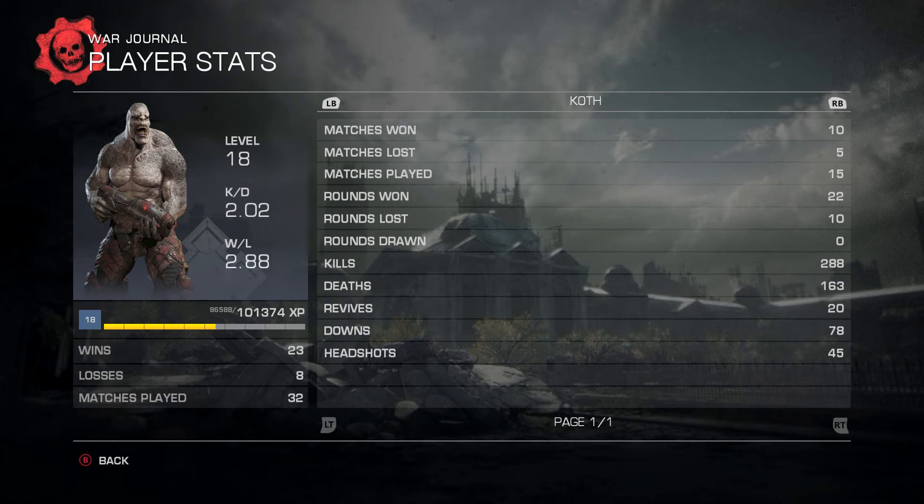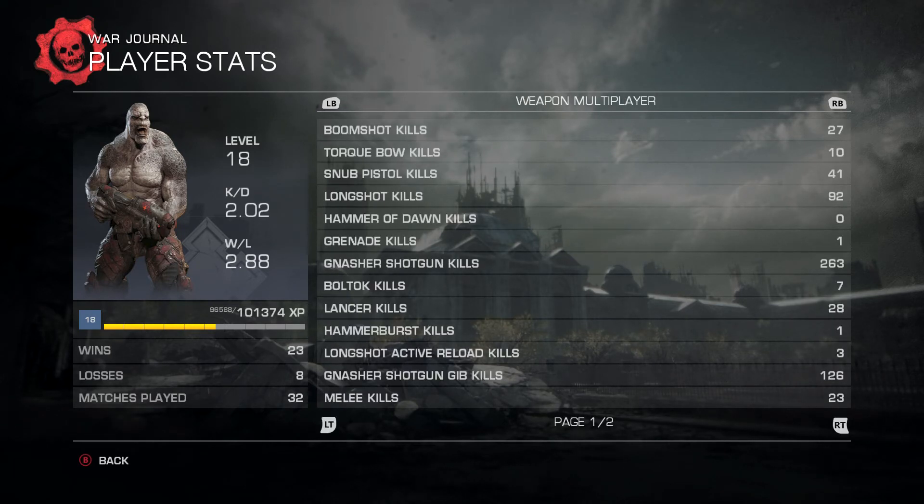Then we go to king of the hill stats — you've got all those options. Then team deathmatch stats. And weapon multiplayer showing how many kills I have for each gun. As you can see, I like to use the shotgun.